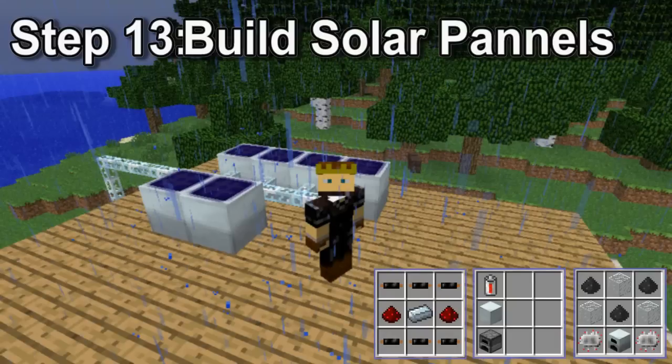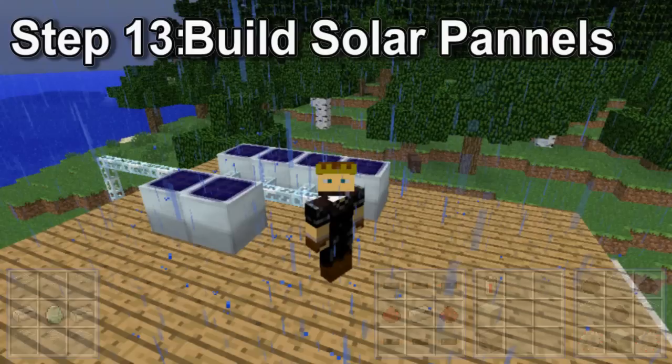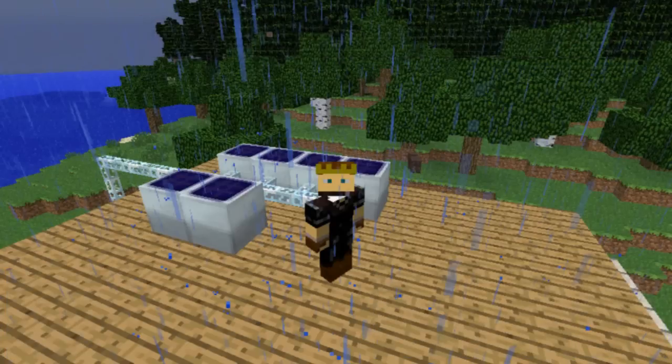You also want to invest in glass fiber cable to connect the solar panels to the batbox, made by combining six glass, two iron, and a diamond. This gets you six bits of wire, so it's expensive, but you should be able to manage using the energy condenser. You want as many solar panels as you can build, and eventually you'll want to cover your roof entirely.